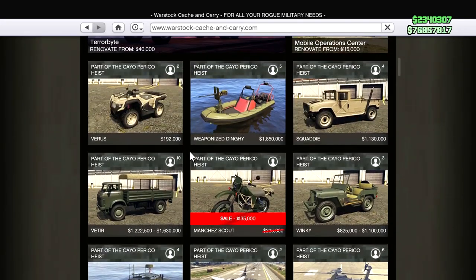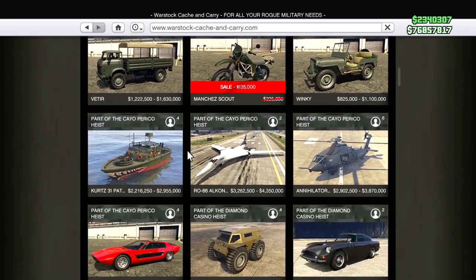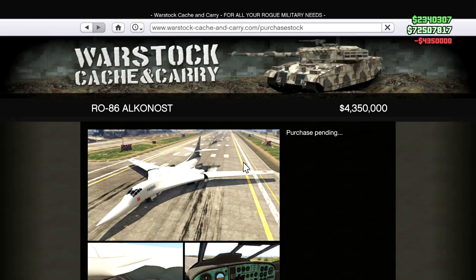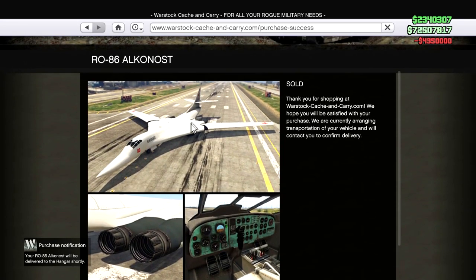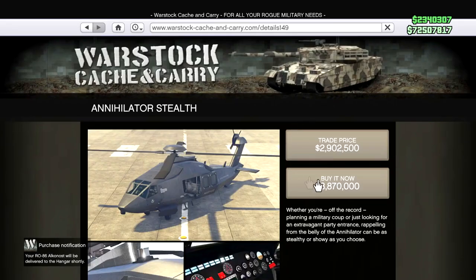I want to see what's new on Warstock — it's been a while since I've looked at this website. Since the new Cayo Perico update they added all these vehicles that are just crappy and slow. This boat I don't think I'll ever touch in my life, and I'm honestly okay with that. This VTOL thing looks really sick — I might want to buy this. Oh, 4.3 million? Yeah, we're paying full price, hell yeah!